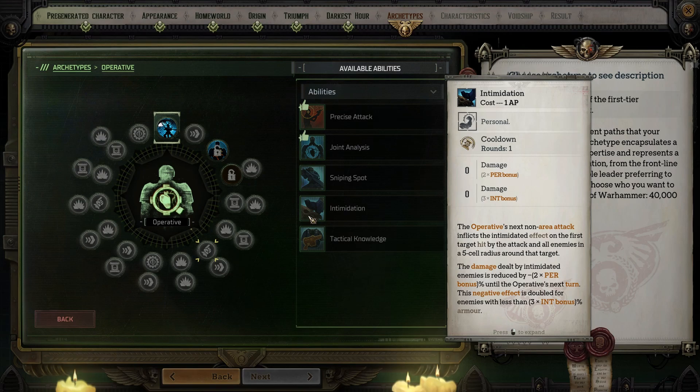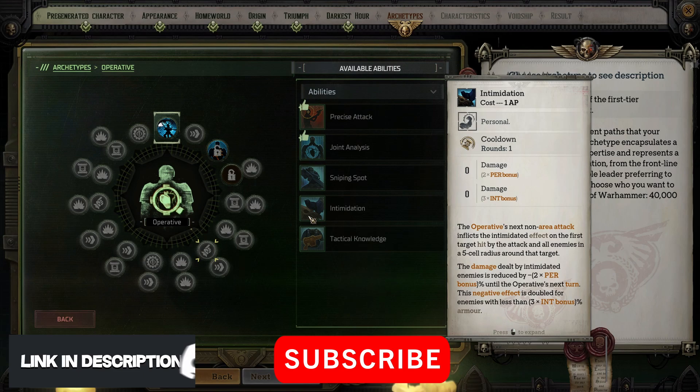Intimidation is triggered when you use a non-area attack and inflicts the status not only on that target but also all enemies within a 5-cell radius. The damage dealt by those enemies receives a percentage penalty equal to twice your Perception bonus until your next turn. The effect is doubled if the enemy's armor percentage is less than 3 times your Intelligence bonus. Personally, I prefer making enemies easier to kill rather than weakening their damage, so I ignore this ability.